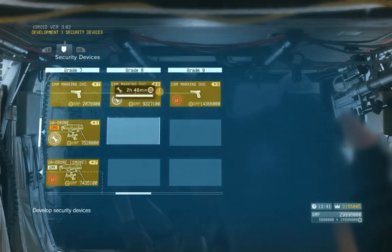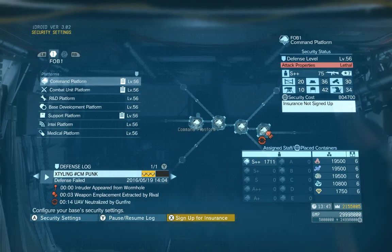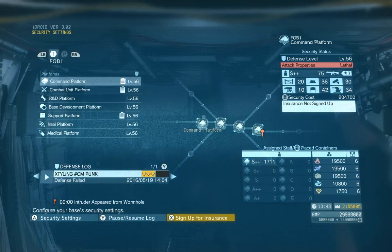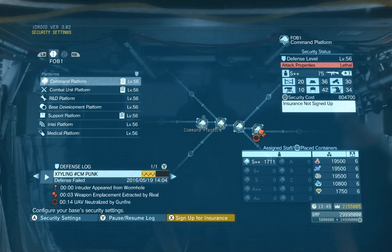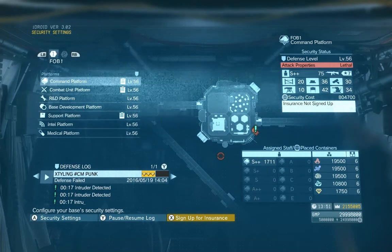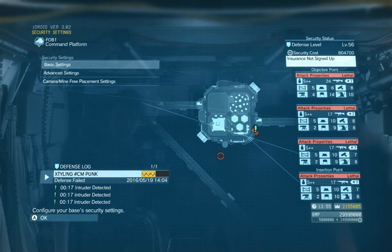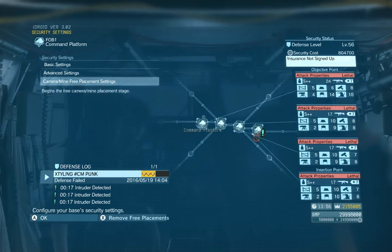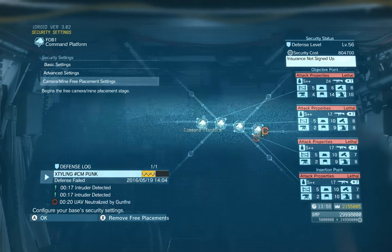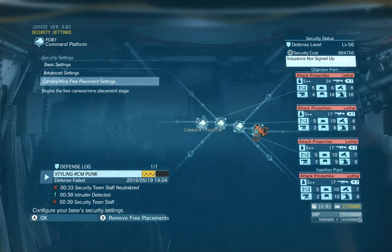Next I'm going to pause and go into my security settings to show you how to get into the placement mode. In the security settings area you can see my list of platforms for my two FOBs. You can also see where the last invaders entered by looking at the log — it's a great roadmap. It'll tell you what path they took and give you ideas for where to place mines and cameras. I'll select the command platform, and you'll notice there's a new option: camera and mine free placement settings. You access this through your FOB security settings, not through the training menu.